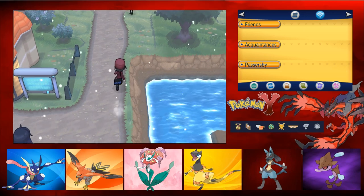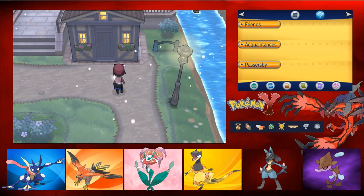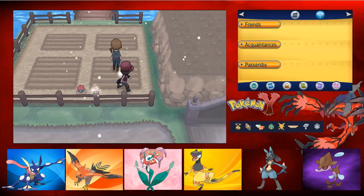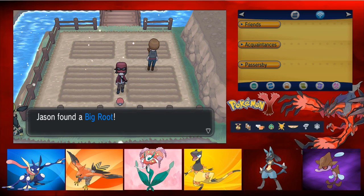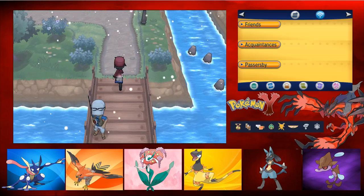We do need to go to the right to get that item. There's a Move Deleter as well and a Move Relearner. We have Frost Cavern nearby. We got a Big Root - that's to increase energy draining moves, I'm pretty sure.